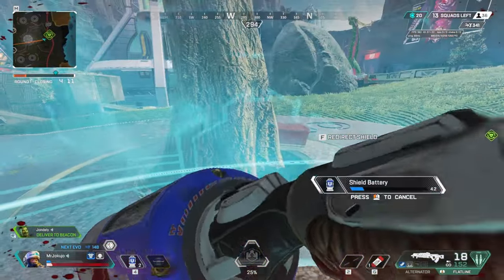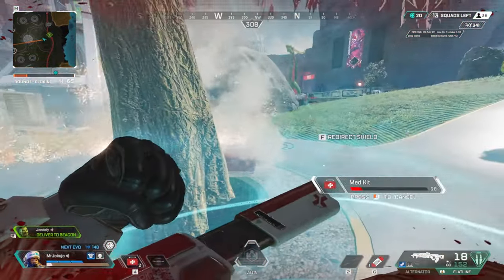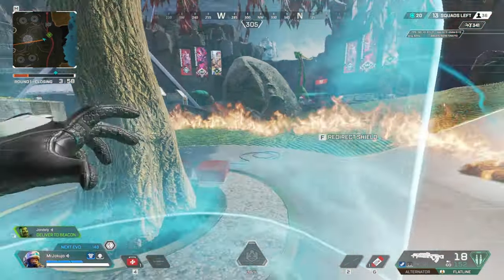Personally, I think the speed of his tactical needs to be increased further, to at least the same speed when his gun is out. A countless amount of times I've been held outside the zone by gatekeeping noobs, wishing my tactical shield could move fast enough to protect my team back into zone, but it's useless.